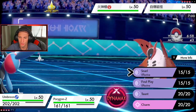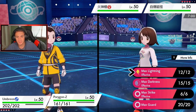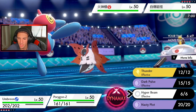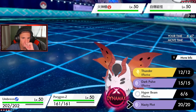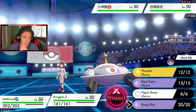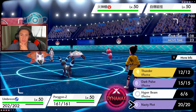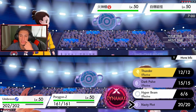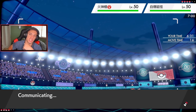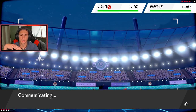Let's get this Snarl rolling — double Snarl, lowering their special attack. Then I think we're just gonna Dynamax and Max Strike somebody. He might go for an Ally Switch. I might go for the Nasty Plot here — because what do we think they're gonna go into? Maybe an Ally Switch and a Quiver Dance.